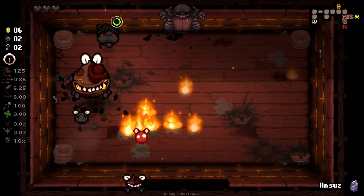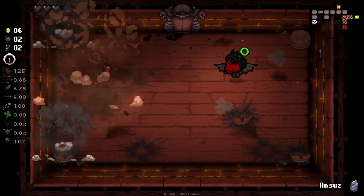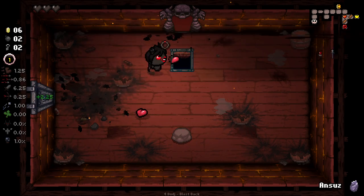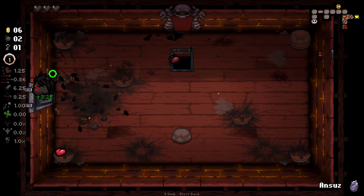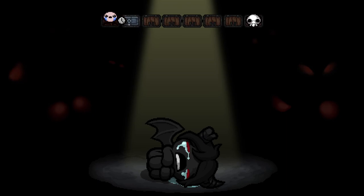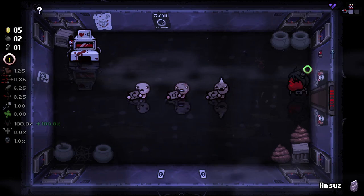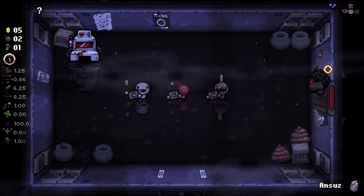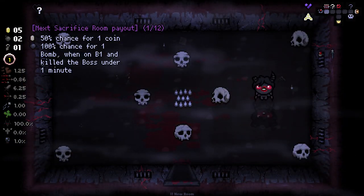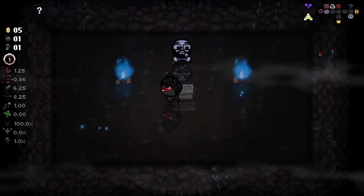I'm pretty sure this guy makes me invincible for a little while — and he is gone now. And then Mum's Lipstick: extra range. I cannot be disappointed with that. Extra range is good for us. And we will go down to the Downpour. Elden Ring is kind of one of those games where you kind of choose the difficulty yourself. It starts out at a base level of difficulty but it doesn't really stay that way.